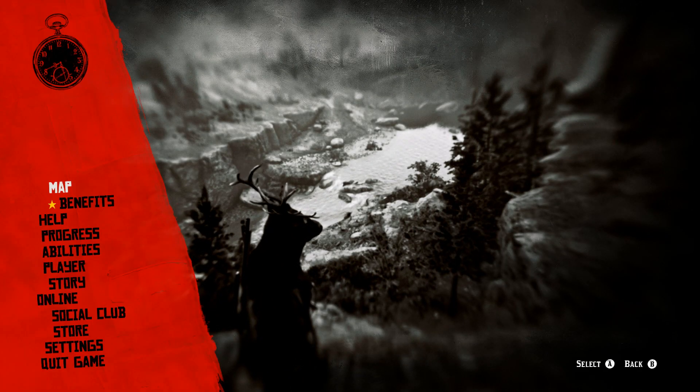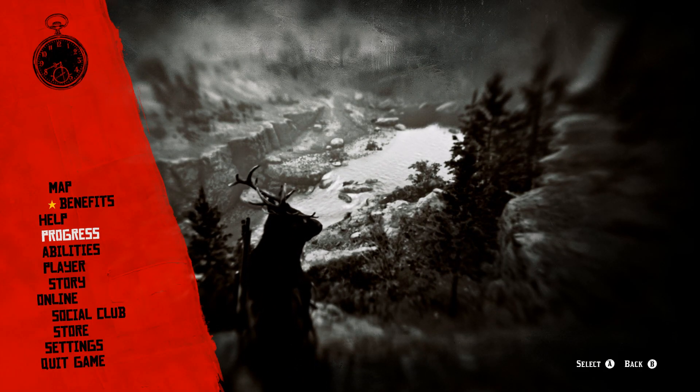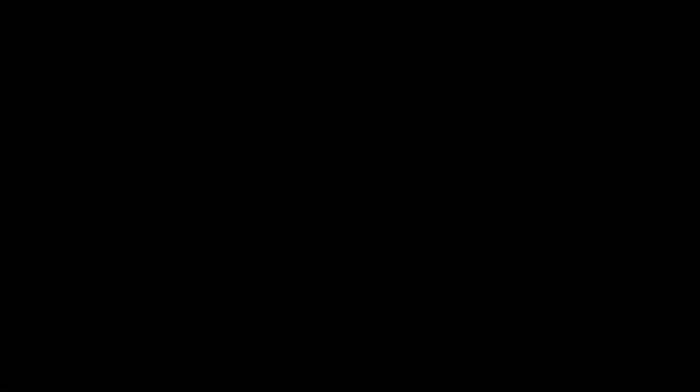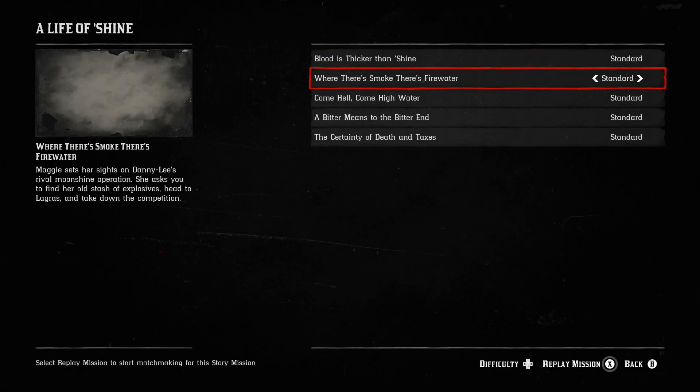The first thing you want to do is press the pause button, go to progress, and then go to story missions. If you have all the moonshine story missions completed, you'll see a tab called 'A Life of Shine' — just click that one.